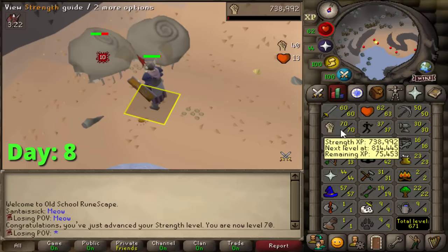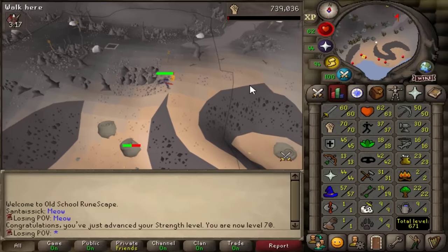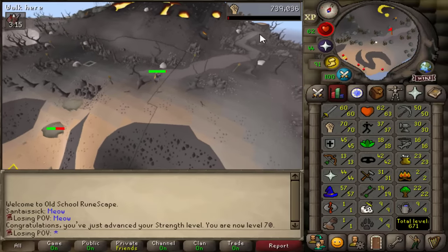70 strength, 60 attack — we can now enter the Warrior's Guild. But before we do that, we're gonna get some prayer levels up with my Fossil Island prayer method.